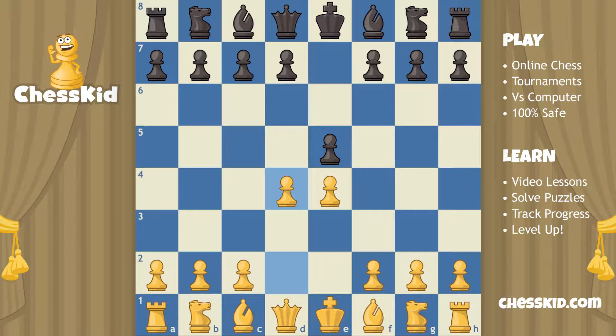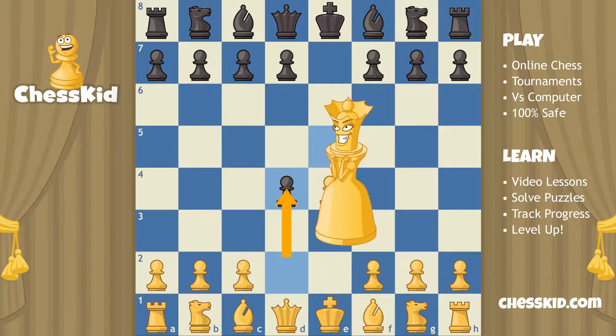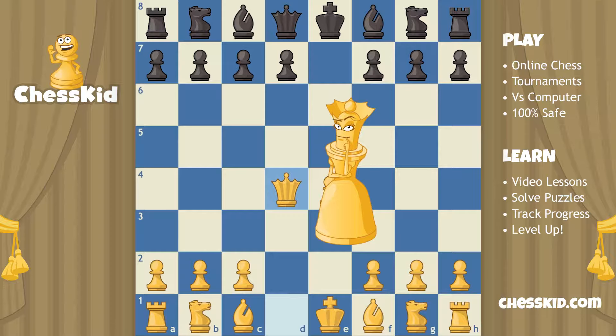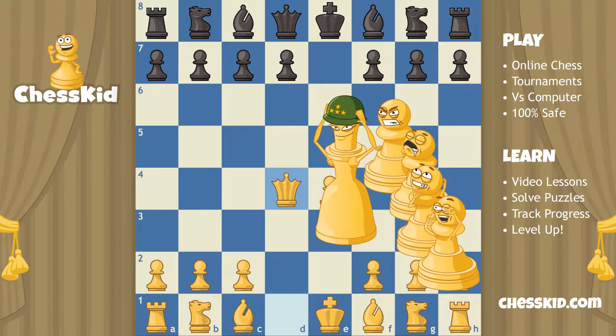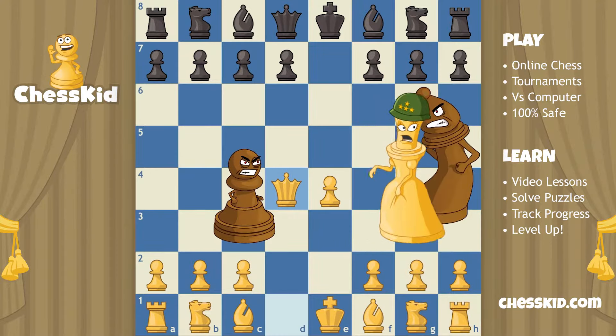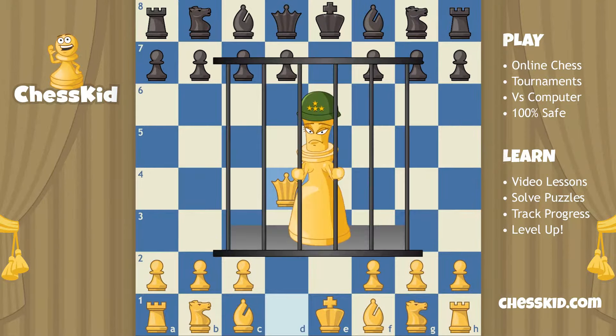When black captures that pawn, the only way for white to capture back is with a queen. It's commonly said at the beginning of the game that it's dangerous to bring your queen out — it's like putting your general in front of your army. Bringing your best piece out early means if she gets attacked, she's going to have to waste time running all around the board, or worse, she may even get captured.